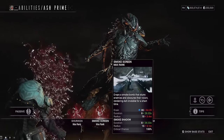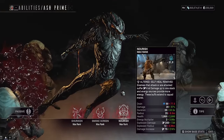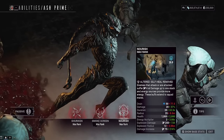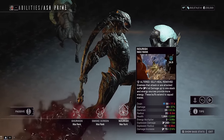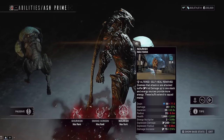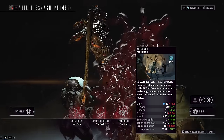We have the crit chance augment giving 150% increased crit chance from Smoke Shadow. The big item here is going to be Nourish from Grendel, giving increased energy multiplier and built-in viral damage. With the zombie setup in this build we are doing full armor strip and full viral debuff, as well as insta-killing very high-level enemies while being extremely safe.